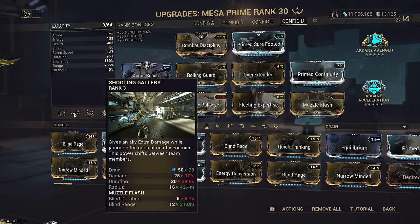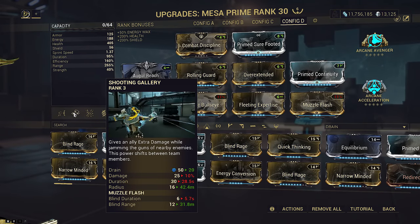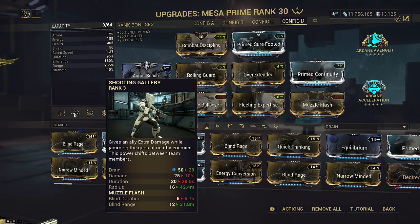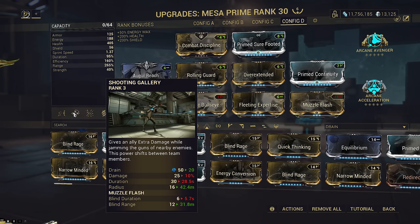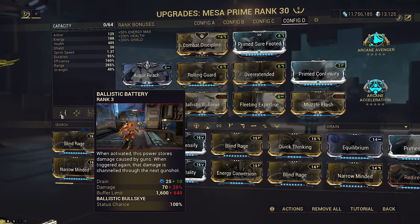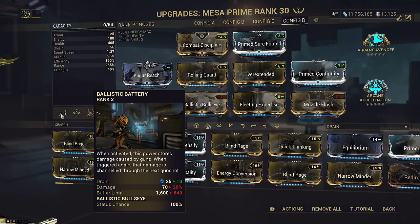This particular Mesa has sky-high range - not only for that fat 26.5 meter Ensnare radius, but also to get as wide a blind as possible on our Muzzle Flash. We get a 31.8 meter blind radius for 5.7 seconds whenever it procs, and I can tell you it's going to proc a lot. This is extremely useful for CC'ing enemies. This way we don't need strength, since our one is only being used to apply status with the Envoy, which doesn't scale with strength.